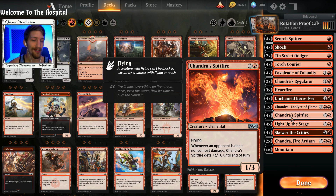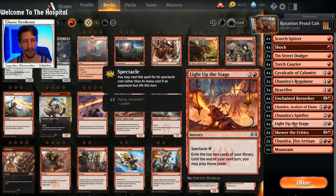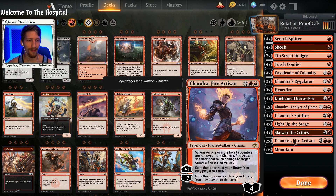Chandra's Spitfire — for those who don't know, whenever an opponent is dealt non-combat damage, Chandra's Spitfire gets plus three plus zero until end of turn. What we're trying to do is use Cavalcade because it is non-combat damage, proc it three or four times, and three or four times three is nine or twelve — then you have a 10/3 or 13/3 in the sky, which is really strong. Then we have four copies of Light Up the Stage to help us draw, four copies of Skewer the Critics because it's just really good, and two copies of Chandra Fire Artisan to help us draw and give us a little more threat.